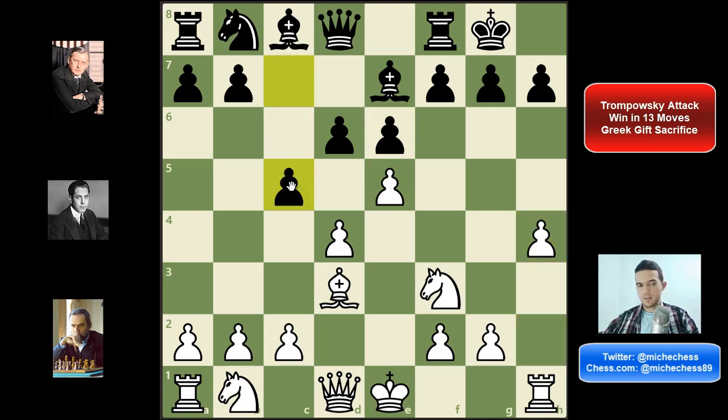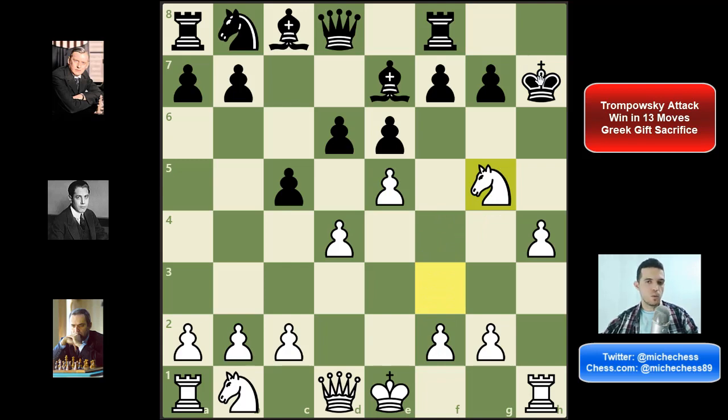Instead of that my opponent played c5, and this is of course a mistake. I was actually thinking for some seconds — maybe even one minute in a blitz game, that's a lot — but in the end I decided that I had to play the Greek gift. I mean, the bishop cannot defend h7, the pawns are on the base, my bishop, my knight, and the queen can go to squares h7, g5, and h5, and also I have the pawn on e5. So I played bishop takes h7. My opponent has to take the bishop, then knight g5, and here there are three main moves when we play the Greek gift: king g8, king g6, and sometimes king h6 — especially when the bishop is not on c1, that's also an option for black.